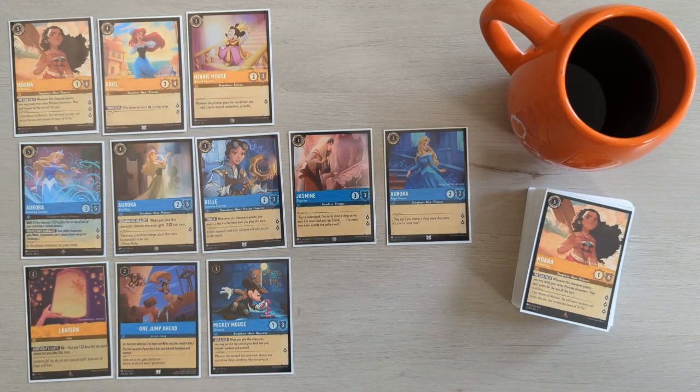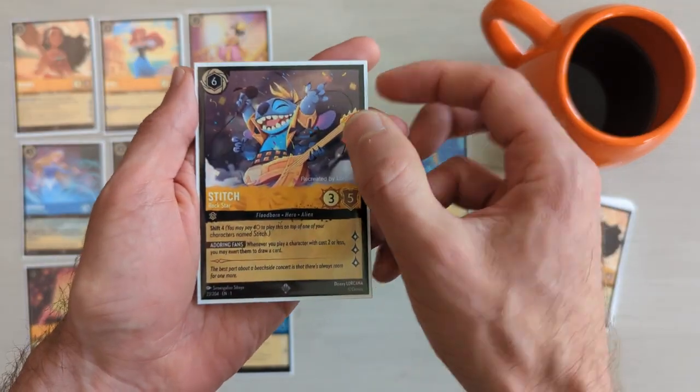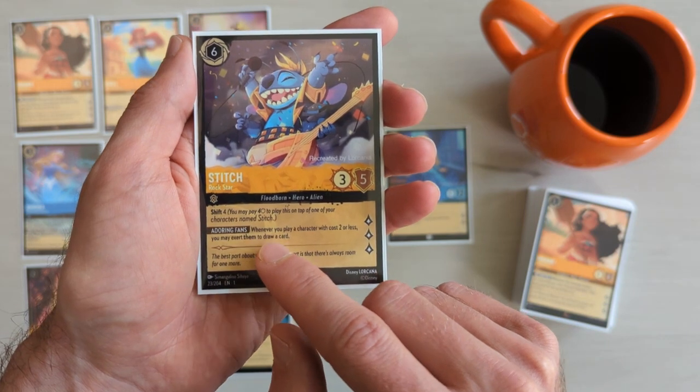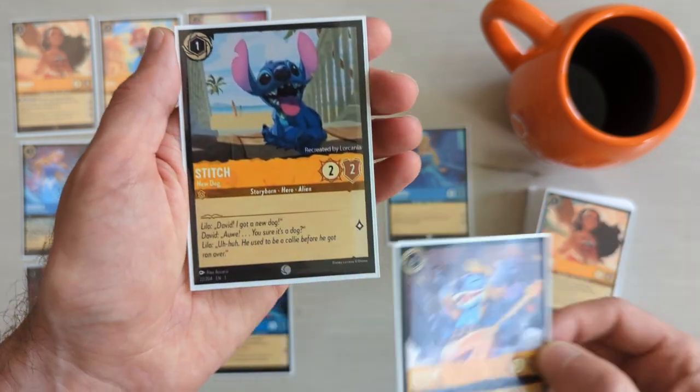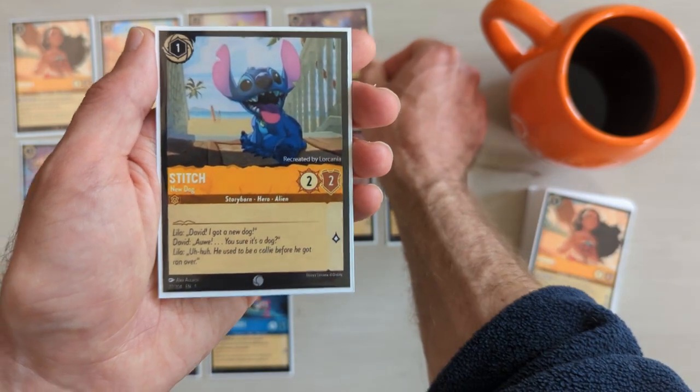This deck doesn't currently have much draw power, so I decided to include Stitch Rockstar for the draw ability, Adoring Fans. This allows us to draw a card on the turn that we play characters that cost two ink or less. To supplement this, adding Stitch New Dog seems like a perfect fit.